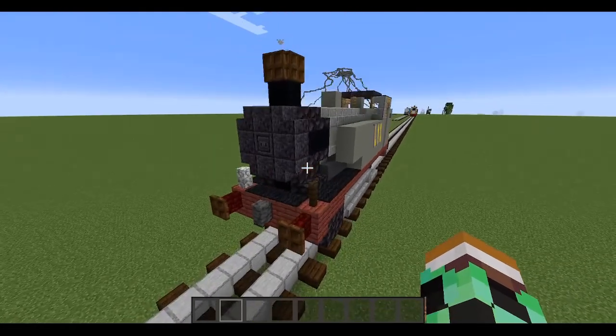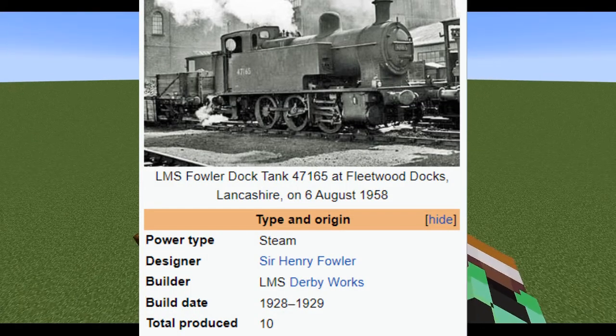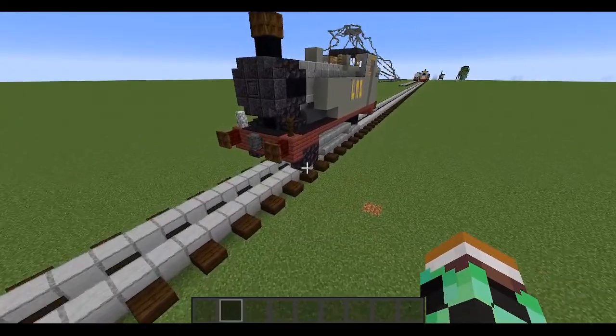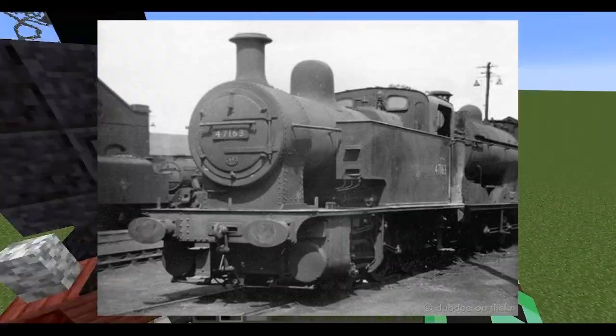A little bit of history: the LMS 2F dock tanks were built by the LMS — I don't know the exact date but I'll put it on screen if I find it. By the 1960s they were all scrapped, but they mainly worked on dockyards and were pretty small little engines.